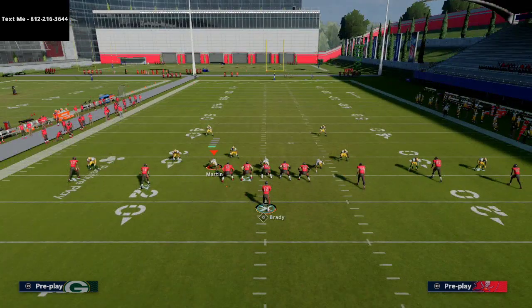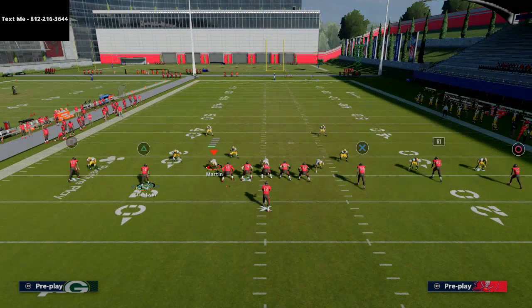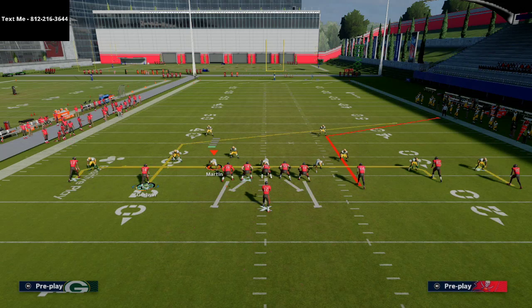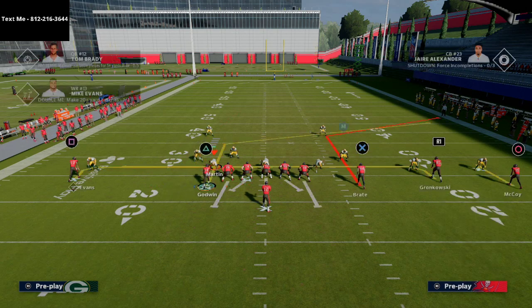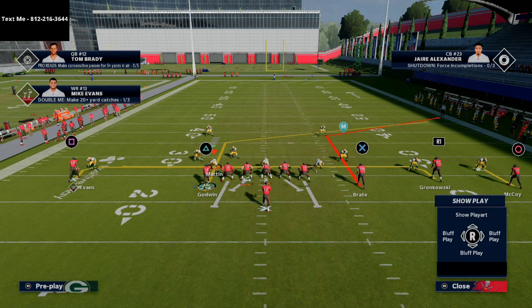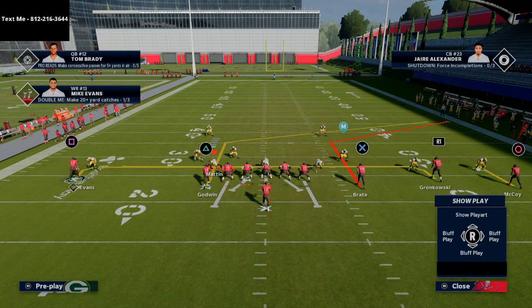Smash Corner is a very simple play. We have smash on both sides of the field, plus these nice in routes — two of my favorite in routes in the entire game. Basically all I'm going to do is take Chris Godwin and put him on a post route, then motion him to the inside, and effectively snap the ball from there. On the right side you might want to smart route Cameron Brate, but you don't have to.